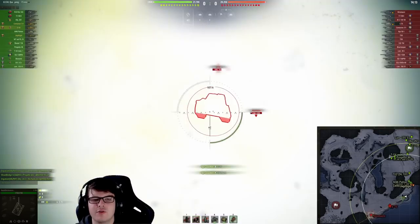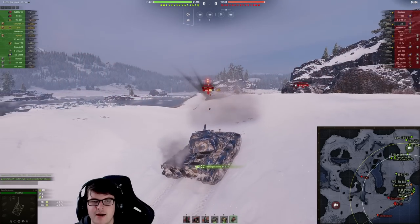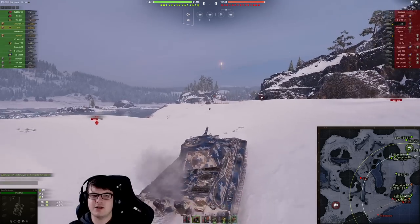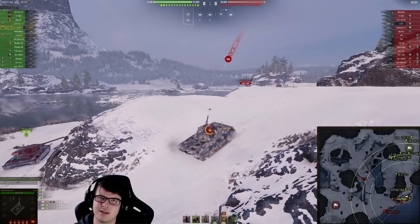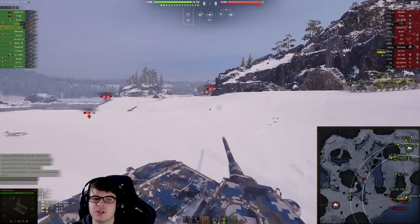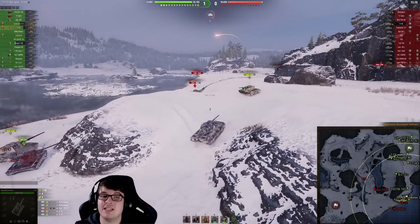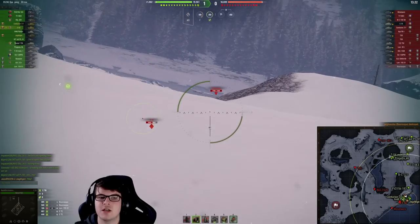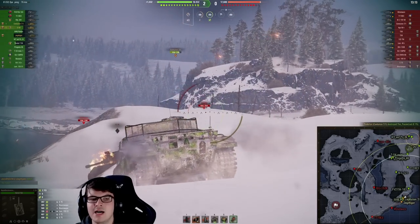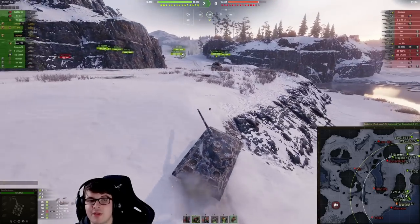Now let's see the E50, the other German Tier 9 tech tree tank versus the premium KPZ. From this location you can get free shots and catch people like the enemy E75 who lack the speed to get into position. He uses HE rounds wisely — knowing the opponents he's facing — and takes out the Borsig in just two shells instead of the average three. The E50M has easy workable ridge lines and really carries at the beginning of this game, dealing a ton of damage.